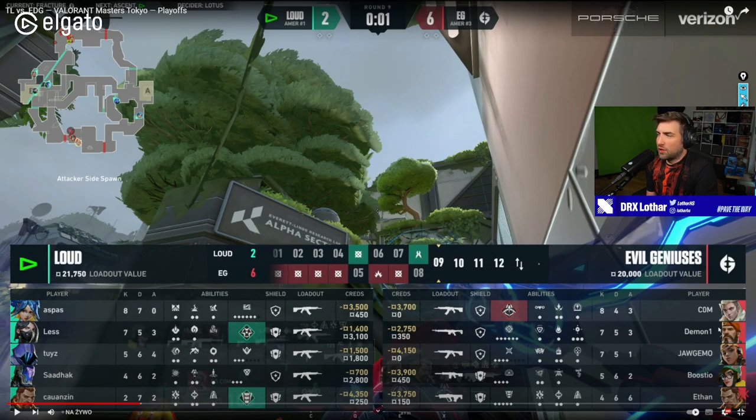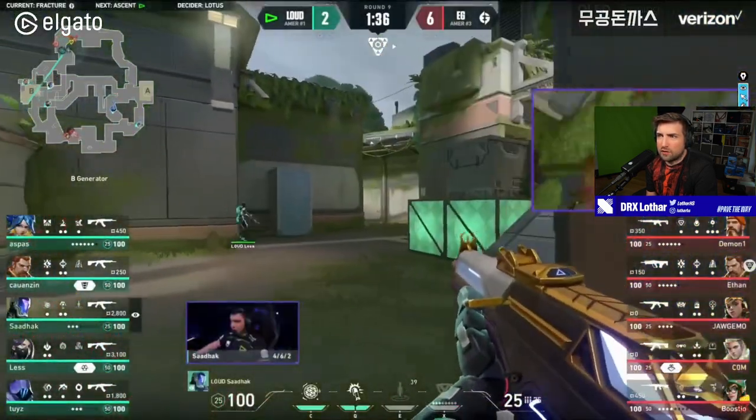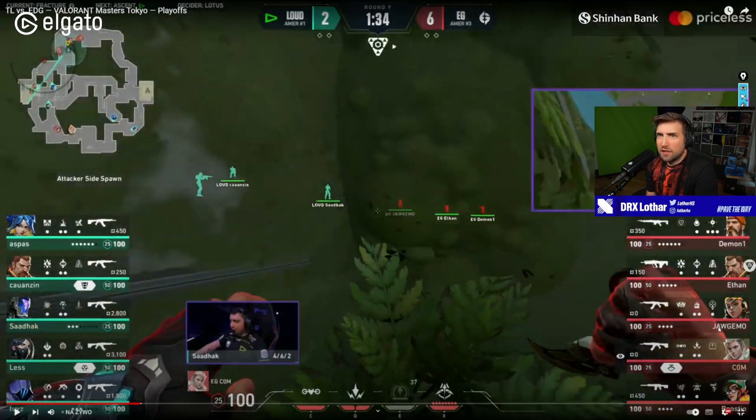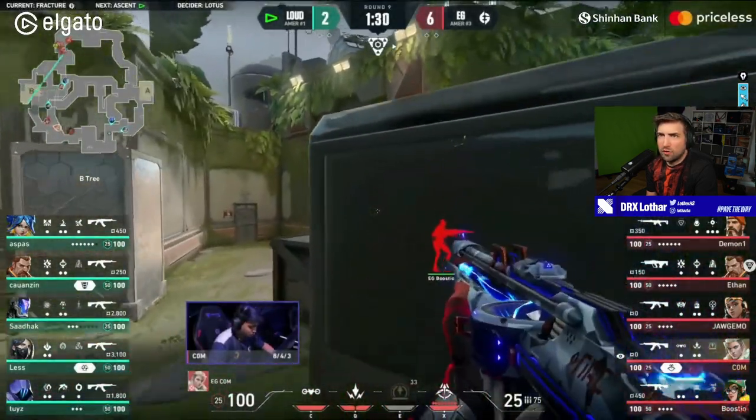The same planning as before because they didn't use the Sova ult — so it's going to be the same thing. Boostio is going to go. Ai is a little bit more reluctant because of the first push. But yeah, they're going to do the same stuff — going for the Nanoswarm in Tower with the lineup from B Long.